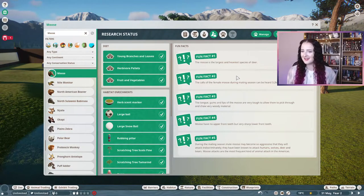Fun facts! The moose is the largest and heaviest species of deer — now I get that. During the mating season, male moose may become so aggressive that they will attack indiscriminately. They have been known to attack humans, wolves, deer and bears. Moose attacks are the most frequent kind of animal attack in the Americas.